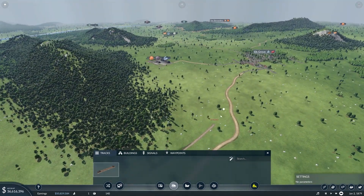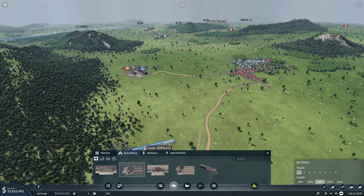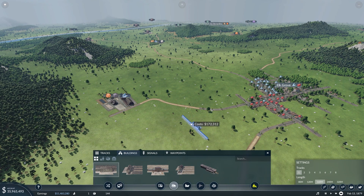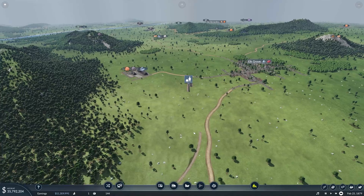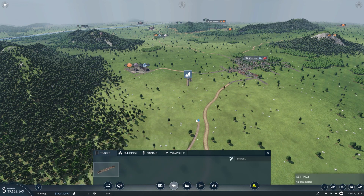Go around this little bend without going through the mountain, to keep the cost down. That's not connected there — let's fix that. And we want to end up just right outside of the city a little bit. That should be good. We can always fix things a little later if we need to.